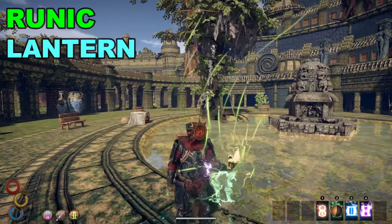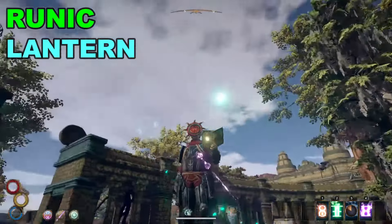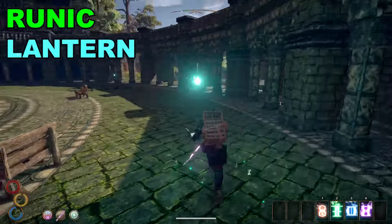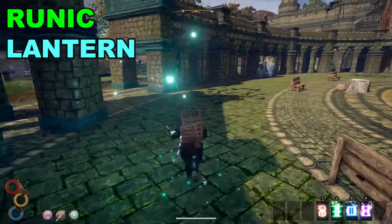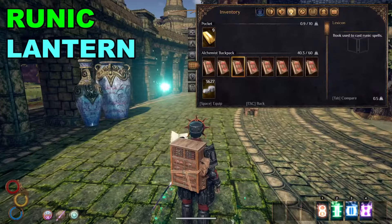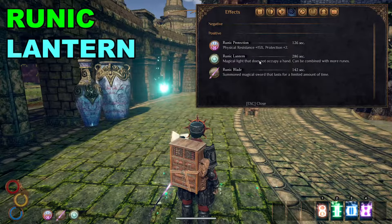Next up we have the runic lantern. This ability is simply a hands-free lantern that lasts 300 seconds. This eliminates the need for lanterns since it can regularly be cast and is, in my opinion, the brightest light source in the game. You can now use that brigand's backpack but still have a light source.